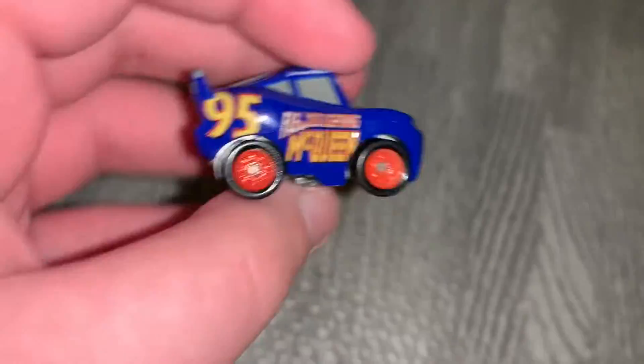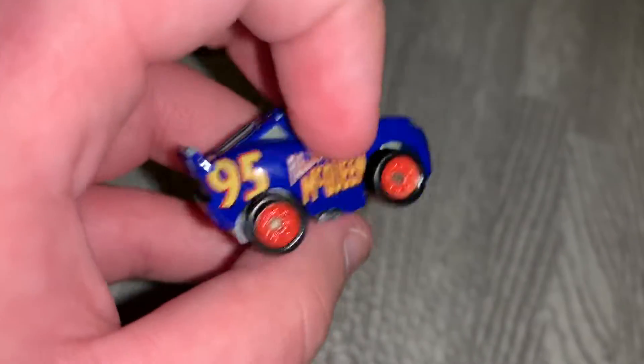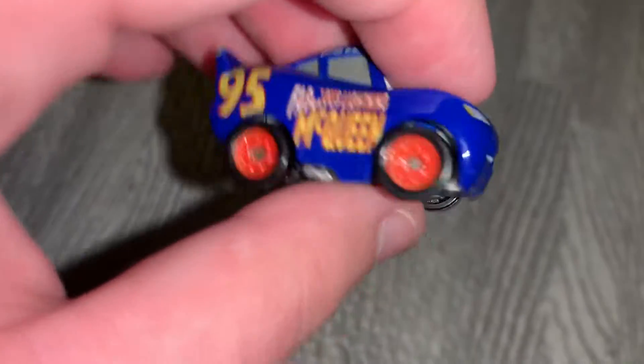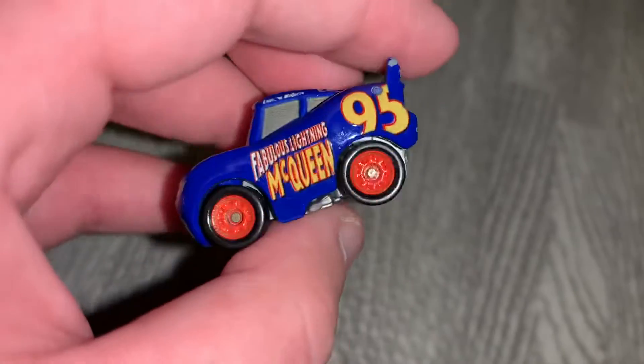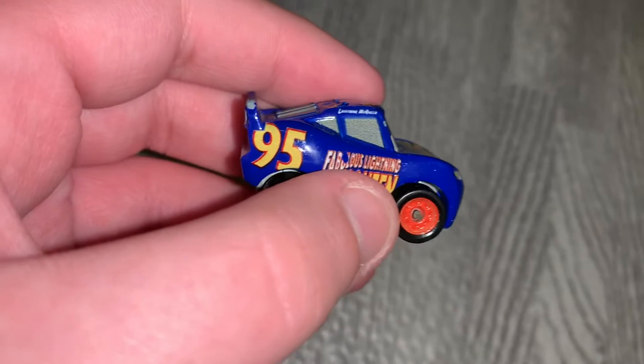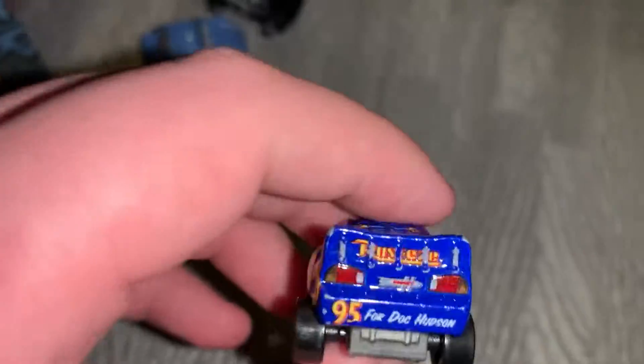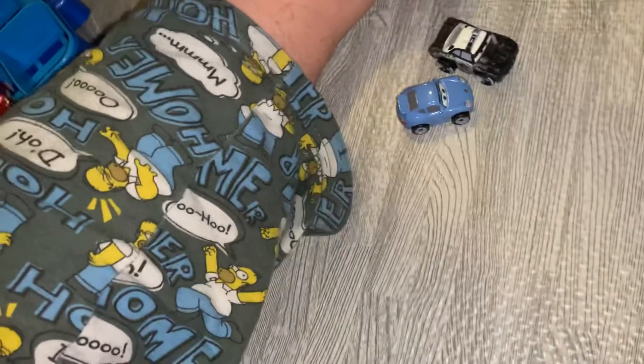The fabulous Lightning McQueen. He's got blue paint everywhere, Fabulous Lightning McQueen and 95 on both sides, four 95s on the roof, four Duck Hudson and Rusty's on the back, also a Hornet sign on the back, and he has red rims.